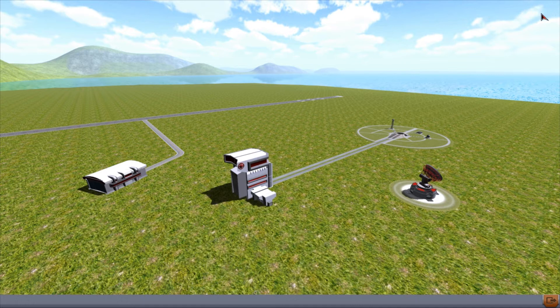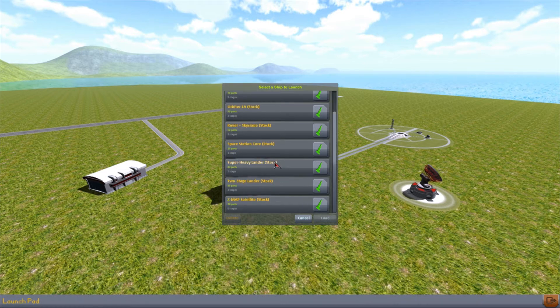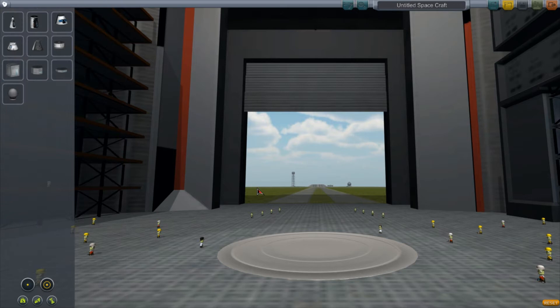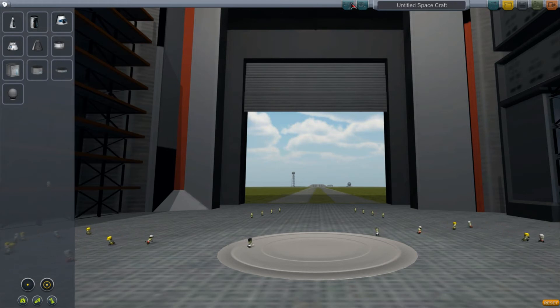Go back. Look at that. What's this? Iron powered probe stock. Select a ship to launch. I can actually select ships. And here I can make them, I think. I can make a ship here. So, we have these buttons. Center of mass. What is this? Oh, this probably will be like a selection for where the center of mass is or whatever.